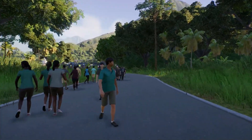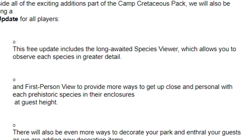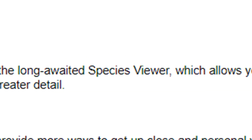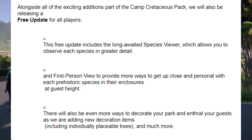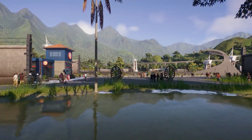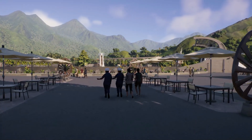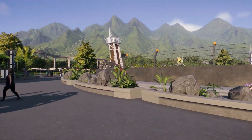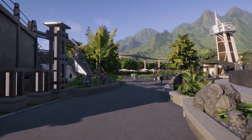The final thing Frontier has already revealed to be in the free update is the long-awaited species viewer. Is it long-awaited? Because I don't even know what we're talking about right now. It allows you to observe each species in greater detail. If you have any idea what they mean by this, please let me know in a comment down below — please save me from myself, because I don't know. How they have described it, it's really not ringing any bells for me. Maybe because I'm still too excited about the trees.